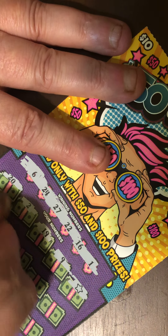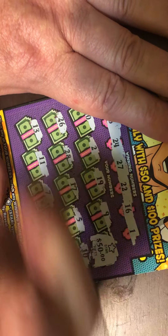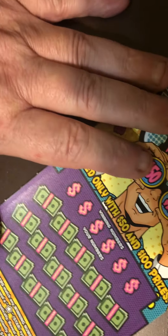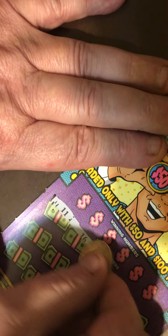All right, we already have a winner. So this is already a profit session because, like I said, this is either a $50 or $100 ticket, can't win anything else. 26. Let's see if we can get any other help or if there's any other matching numbers. 28, 17, 5, 10, 13, 11, 7, 4, and the last one is 21. So nope. Let's see if we've got 50 or 100 here.